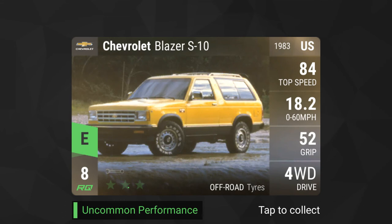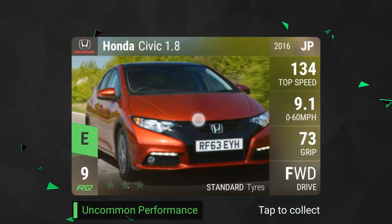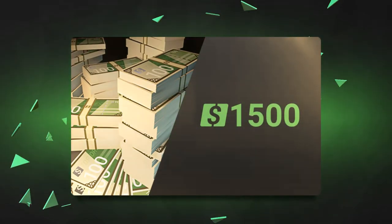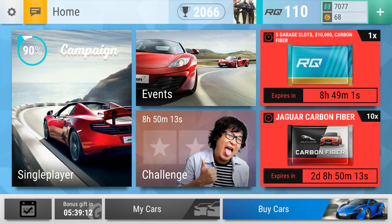Without further ado let's bust open this car pack. I think I'm going to keep this car - we got it when we just started the game and it might be one you want to hold onto. Eldorado - don't disrespect these cars, they're monsters. A Honda Civic... a Pulsar... a Renault - and it drops it like it's such a special car. That was our RQ 110 pack. They gave me one free slot. Very anti-climactic.